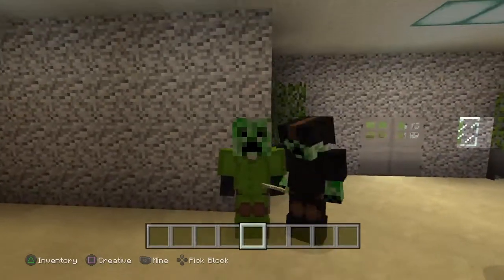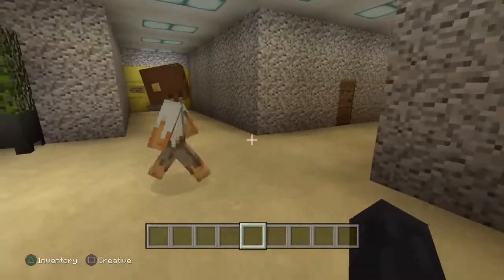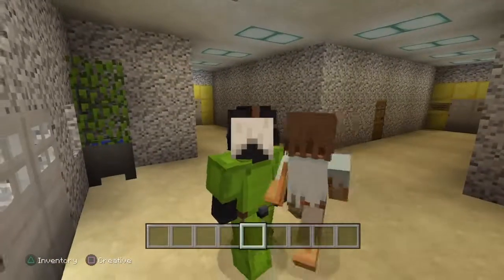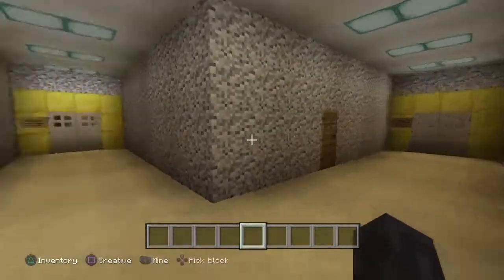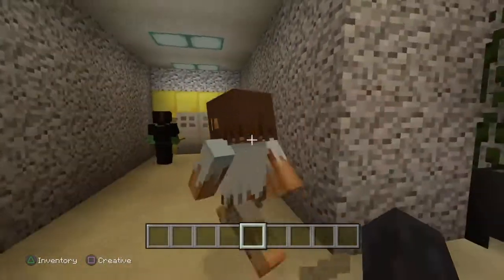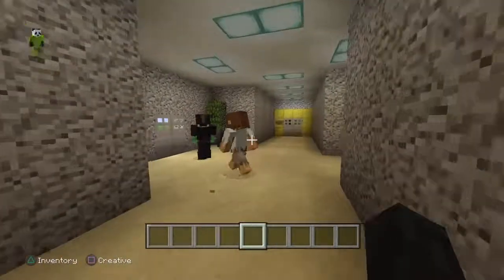I've got my map and my buddies and now it's time for a little tour. This is the very beginning where you are greeted by Baldi — you get your three little doors, and of course you cannot enter because you may only pass once you've completed two notebooks. You gotta complete two notebooks first.